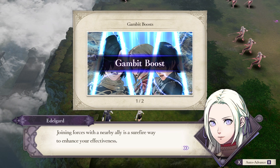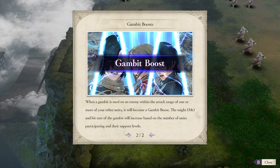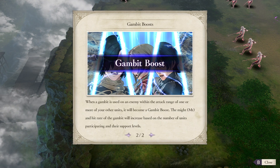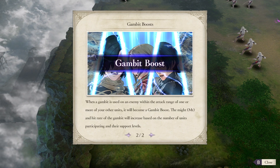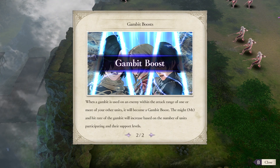Joining forces with a nearby ally is a sure-fire way to enhance your effectiveness. When a gambit is used on an enemy within attack range of one or more of your other units, it will become a gambit boost. The might and hit rate of the gambit will increase based on the number of units participating and their support levels.